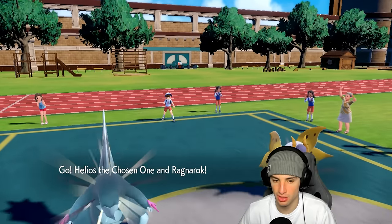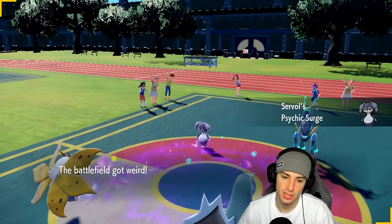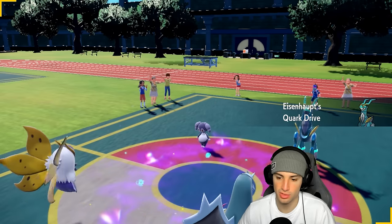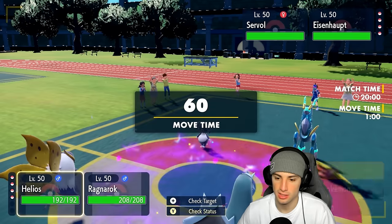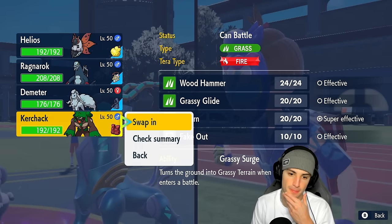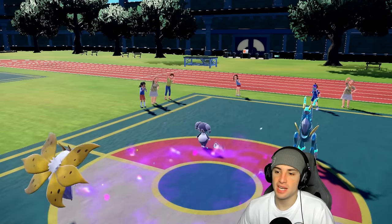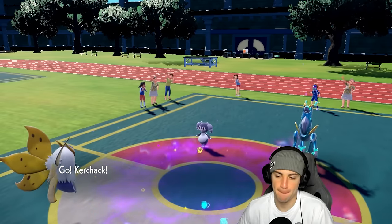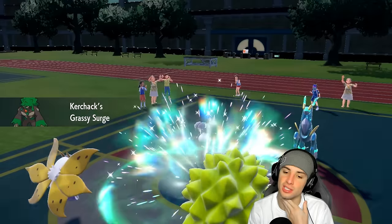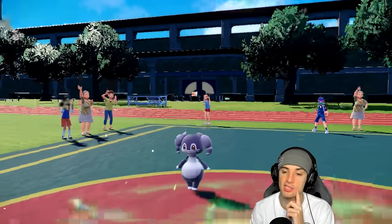Indeedee leads — we are totally swapping in Rillaboom. Do I launch a Heat Wave here? Going into Rillaboom and launching a Heat Wave is not a bad call. Iron Crown is going to get a Quark Drive boost with Booster Energy on special attack. I think I go for Quiver Dance here — I'm going to Quiver Dance and go right into Rillaboom with the Assault Vest to help out. Quiver Dance launches. Hopefully they go for Expanding Force into the Rillaboom slot. They end up going for Follow Me — that's totally fine because I'm Quiver Dancing.